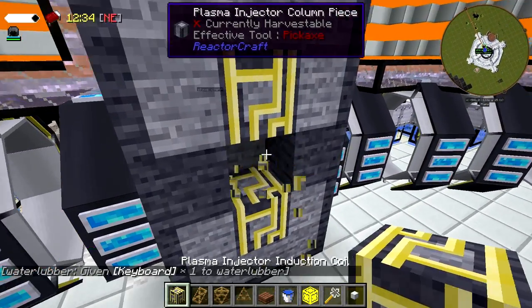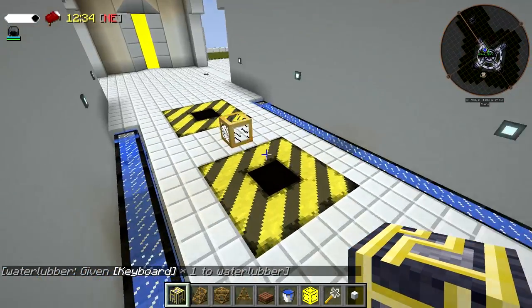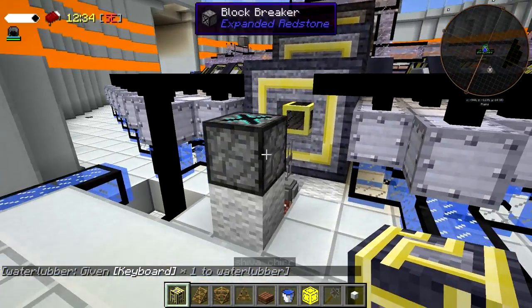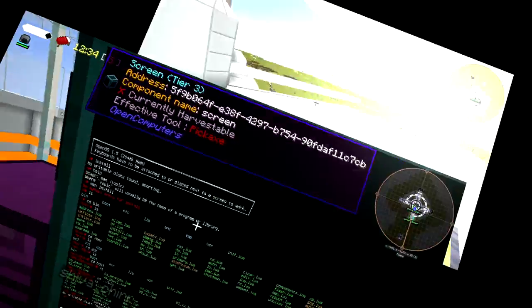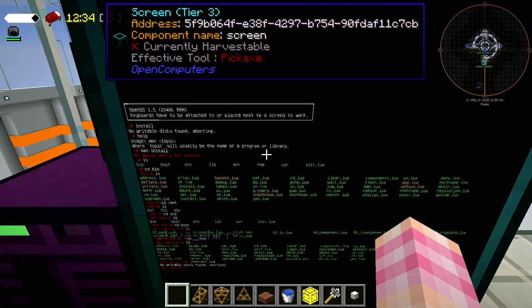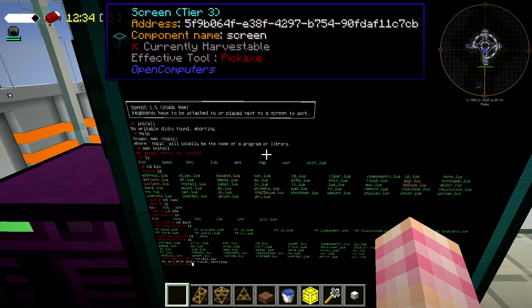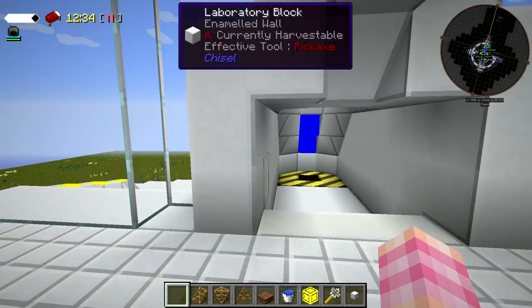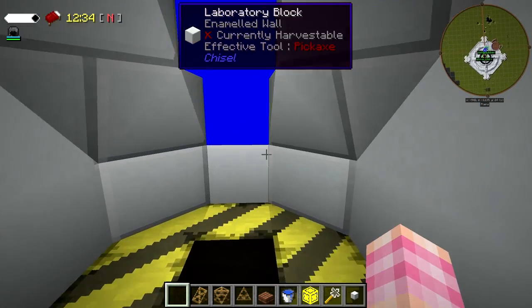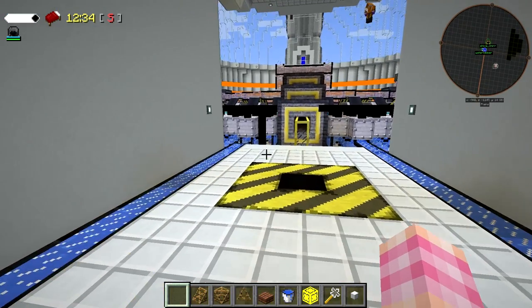I'm still working on OpenComputers to set up a computer. Open computers is just so much more than ComputerCraft, but they're more powerful though, right? OpenOS — keyboards have to be attached, placed next to a screen to work. Install. No writable disks found. Aborting. Yeah, once I saw that error I'm like, screw this. I would spend three episodes just programming — I might do that off-camera, but I'm probably just going to use regular redstone.